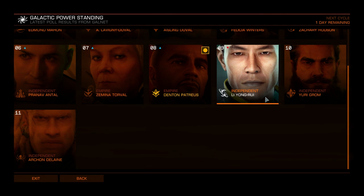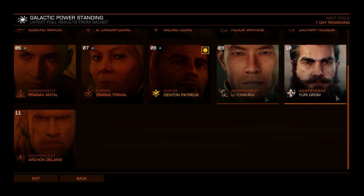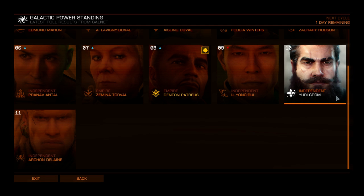Li Yong-Rui gives you the Packhound Missile Racks — class two medium missile launchers that fire salvos of dumbfire missiles. Every time you pull the trigger you fire four micro missiles with an erratic flight path that will home in on a target. They have a really good rate of fire and higher overall damage per second than standard seeker missiles. Because of the increased number of missiles per salvo, you have a good chance of getting through point defenses.